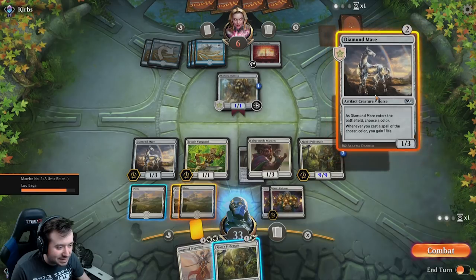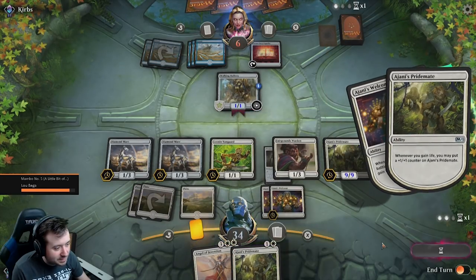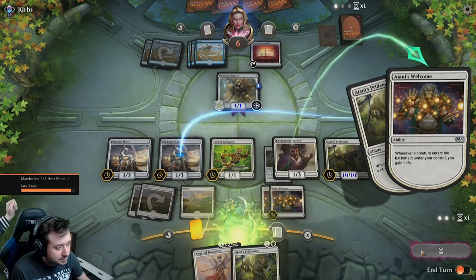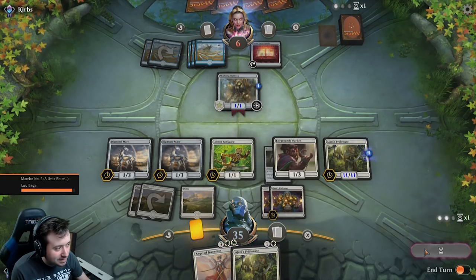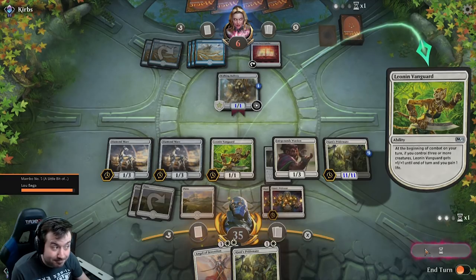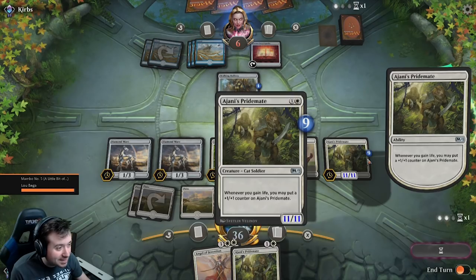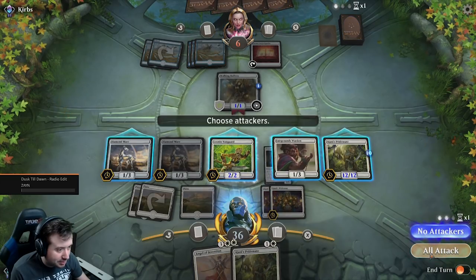I guess I'll play this but it doesn't really matter. He's got three blue mana — you better do something quick. Although, he can't — he has to block nine damage here. That's a 10/10... 11/11? That's an 11/11. That's a 12/12. This dude would just be dead. That's a 12/12 that costs two mana.